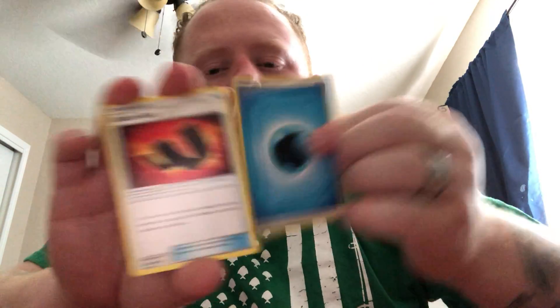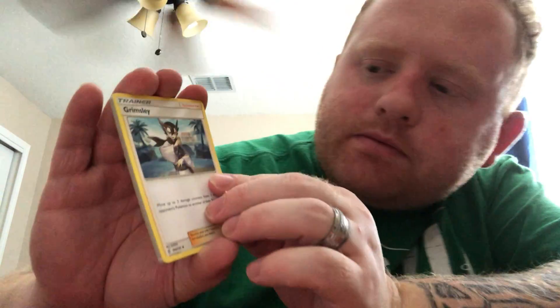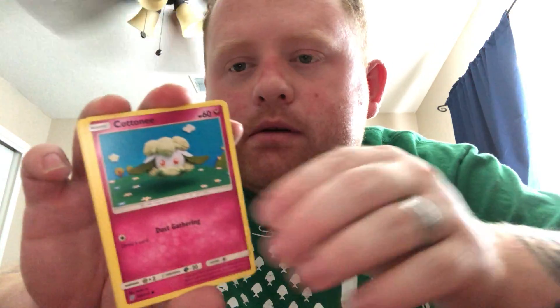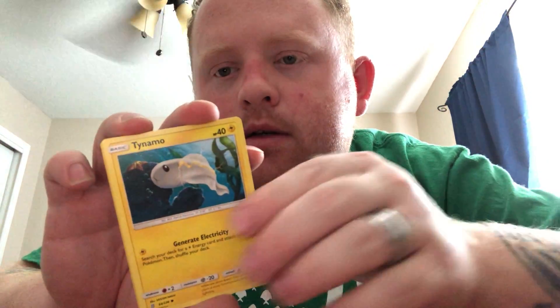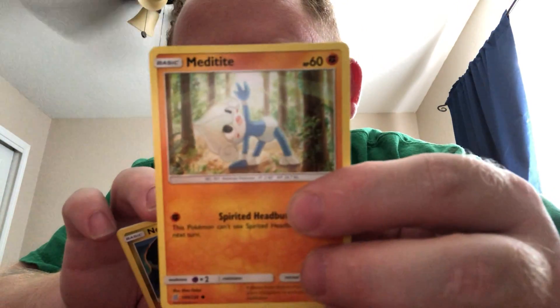Water Energy, Karate Belt, Grimsley, Cottonee, Snorunt, Tynamo, Meditite doing his morning yoga poses, Noibat. Shroomish for the reverse, and Latias for the rare — very nice, soaring off into the skies.